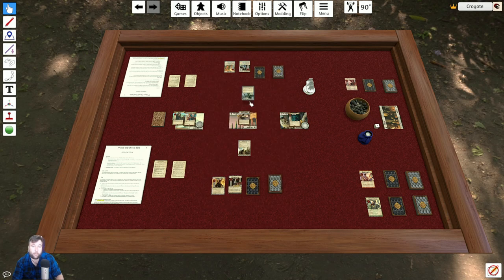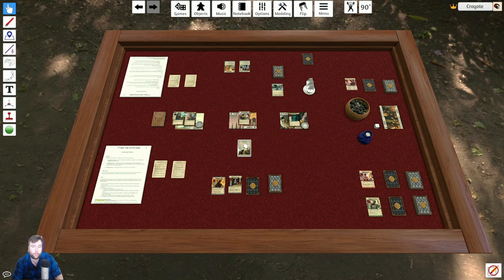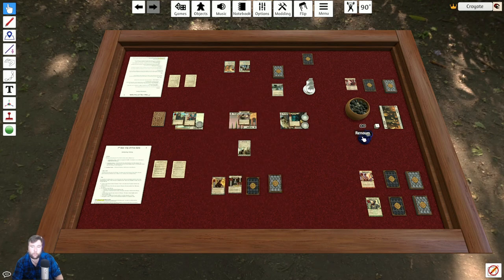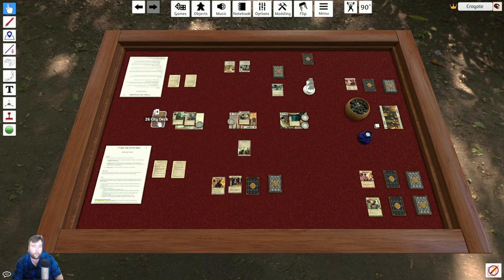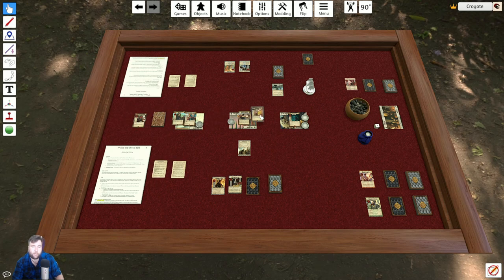We resolve everything above the middle bar in player order. Odette's scheme says add a renown to the docks and the Grand Bazaar, then add a city card to the docks. Our scheme says add a renown to the Grand Bazaar and the forums, then reveal cards from the city deck until you reveal an attachment and place it in the Grand Bazaar; sink the rest. A Smuggled Item makes it into the Grand Bazaar, and the rest go on the bottom.